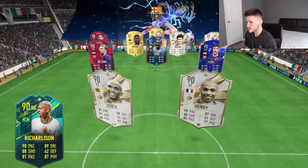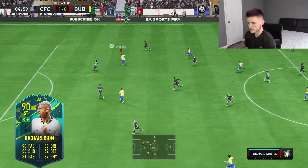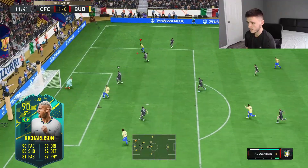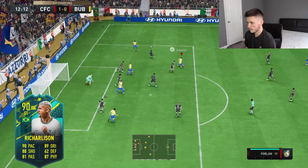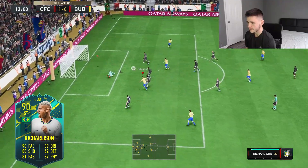We're up against Maldini, Cole, Yaya Touré, Pedri, Eto'o, and Reedha Young — that's a fantastic team. Maybe get a counter going. Richarlison trivela — oh, that was actually pretty decent. Doesn't matter because Alaweirena scores. Farlawn — good ball movement — Richarlison's attacking positioning right there not the greatest.